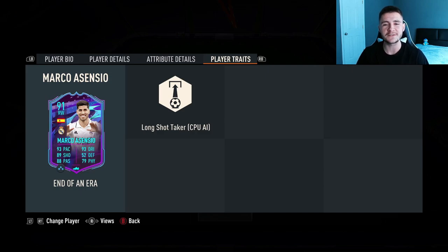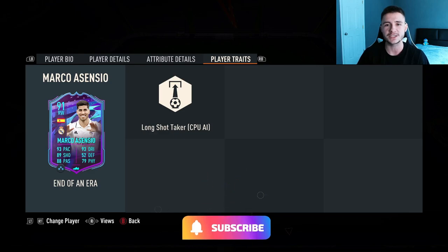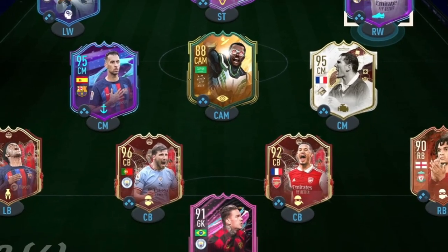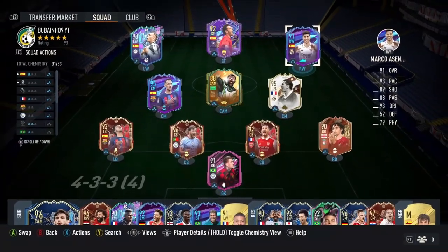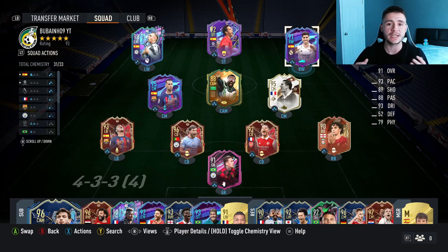If you guys enjoy these FIFA 23 player reviews, go ahead and leave a like on today's video and also consider subscribing to the channel if you are new — it would be greatly appreciated. This is the team we're going to be using in three games of the Ultimate Team of the Season Cup to test out the new Asensio card. We're going to be playing him at the center forward position in a 4-3-2-1 formation, so without further ado, let's jump into it and see how good this card really is.